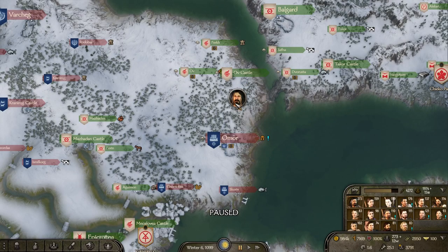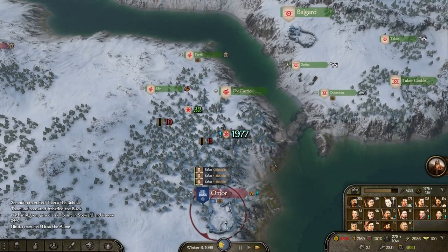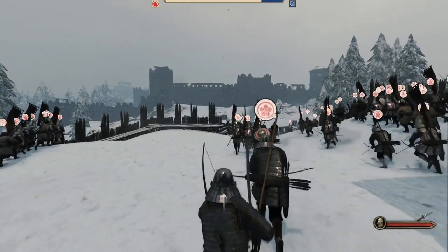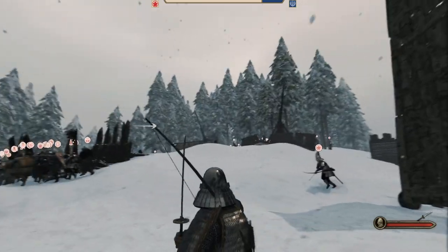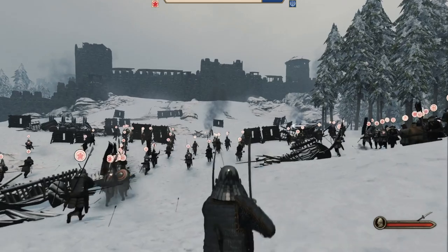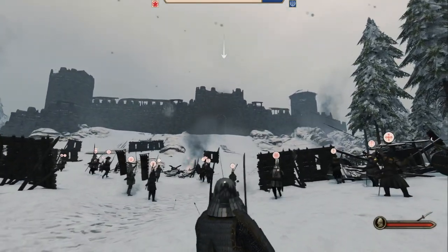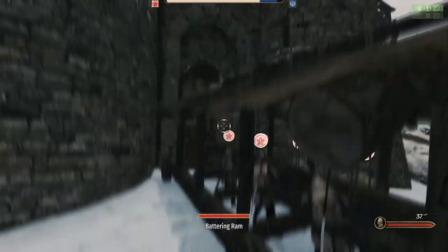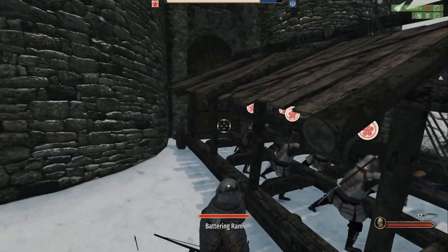Now that the castle has fallen, we march on to the settlement. There is nothing that can stop us now. It is time to bring down this settlement — I brought in the trebuchets, the big guns this time, mainly because their walls were full of catapults. I was not entering this castle while there was a single catapult on that wall. The battering ram has arrived — bring down the gate, men. Put your backs into it.